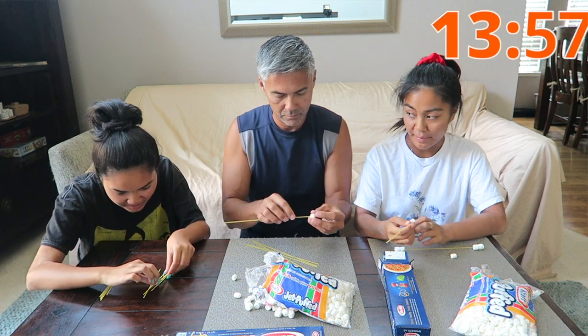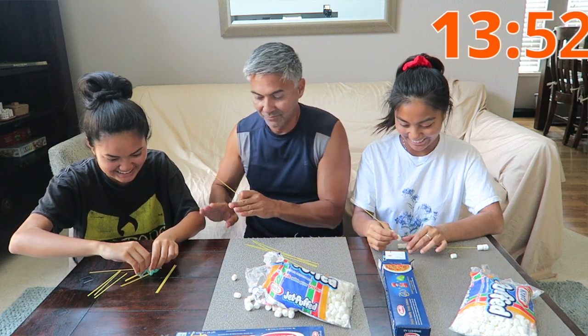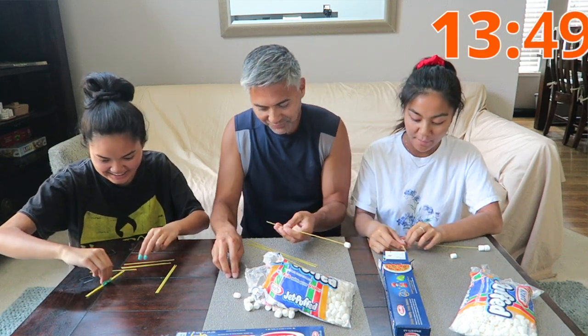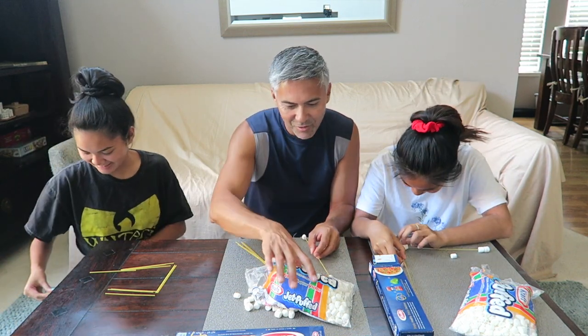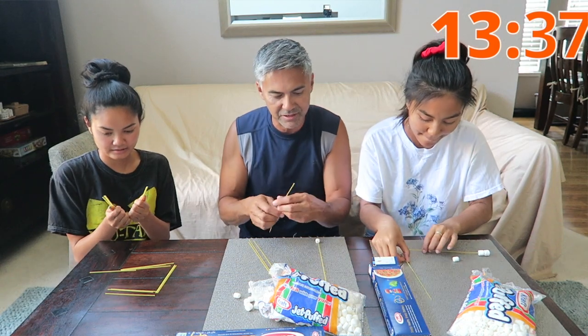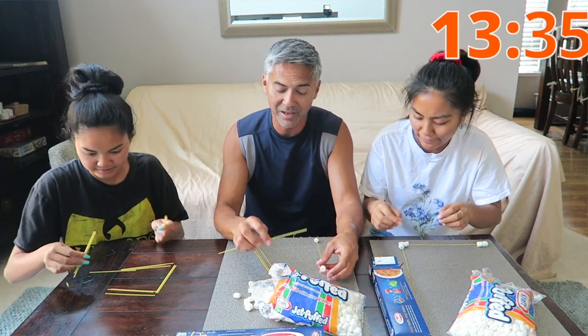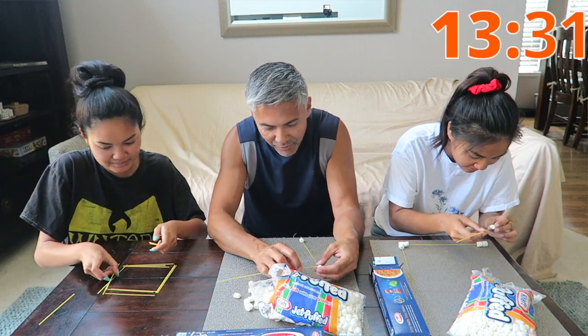I'm going to make a foundation of noodles that's going to be a square and then build it from there. My strategy is — you know — all about that base. And my strategy is, like Sarah said, build a base, but a strong foundation. So that's what I'm starting off with right now.